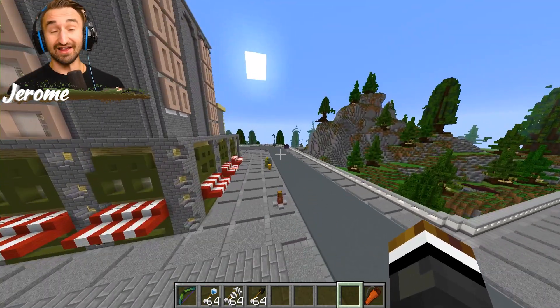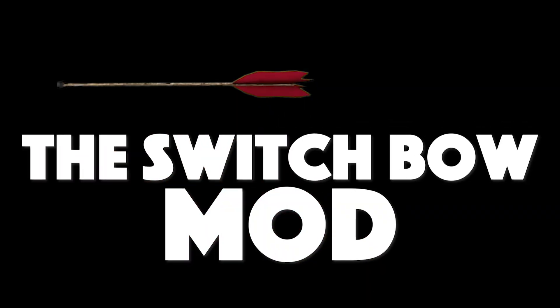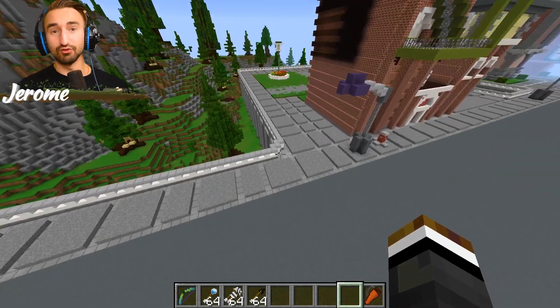Today's going to be a crazy day in the world of Minecraft. We're back with Chess Scramble, only this time we added a bunch of custom arrows. It's called the Switchbow mod, and it has tons of different things to explore.